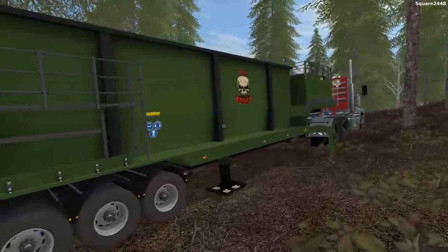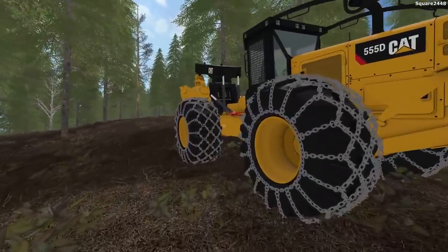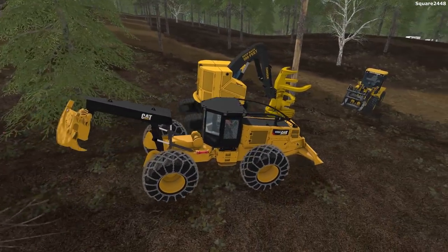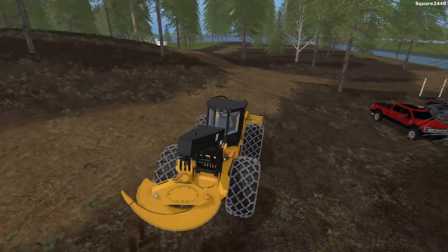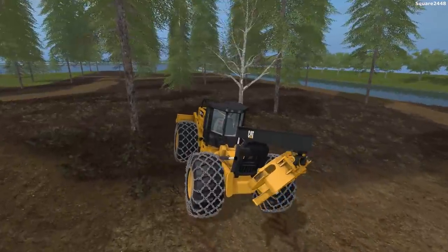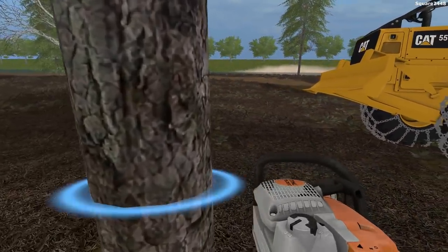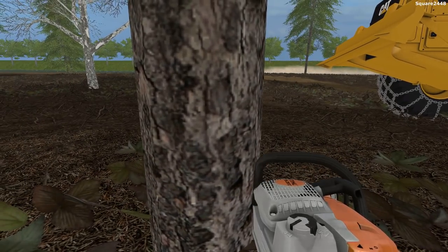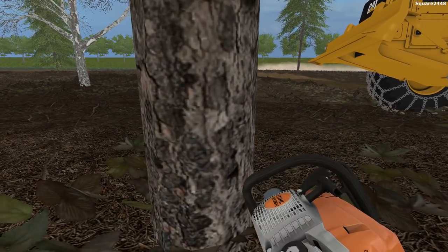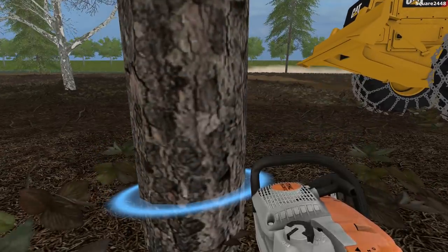The stabilizer is out and it's ready to do some wood chipping. We'll first start off hopping in the cat skidder — this is one very nice skidder — and we'll probably start off doing this little section over here. It's small, but we'll go section by section trying to cut down all of the trees on the map. If you guys would like to see more logging videos, let me know down below in the comments.